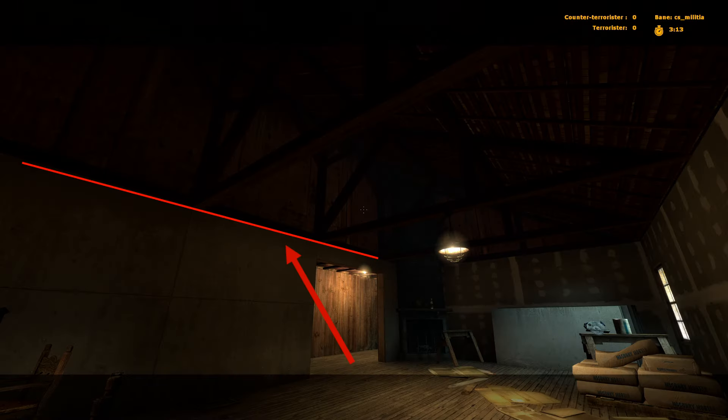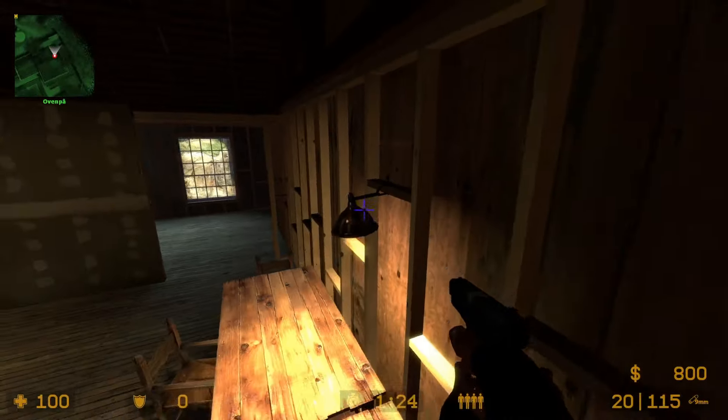There's another ledge in the fireplace room that you can stand on. By using this lamp, you can get up there pretty easily.